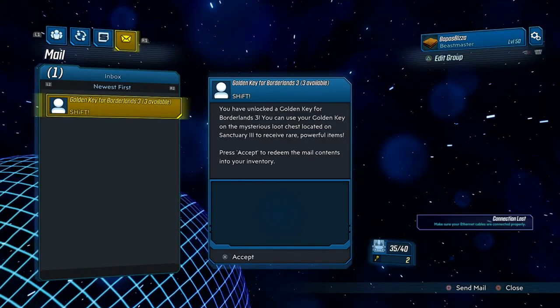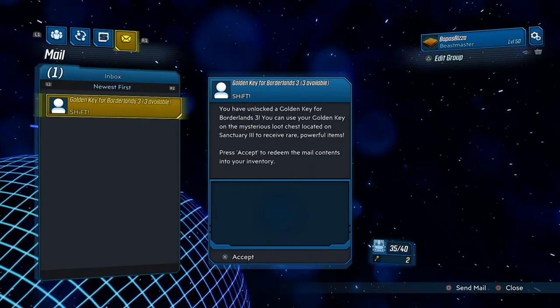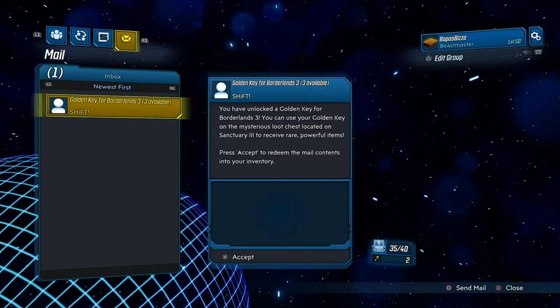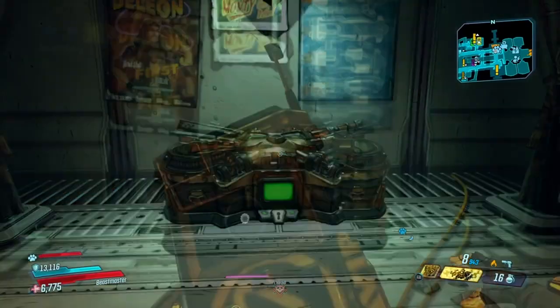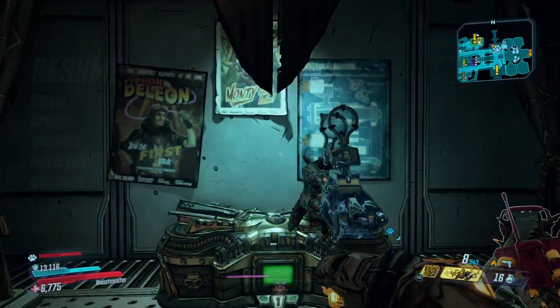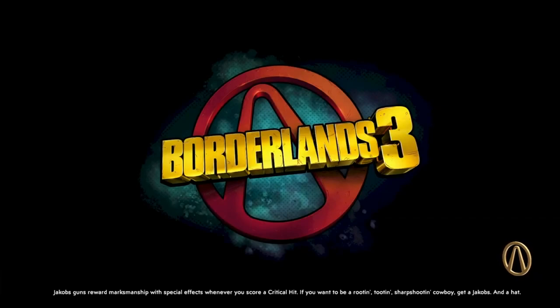Now that I've disconnected my internet — as you can see in the bottom right it says 'Connection Lost' — I can now redeem these keys. I'm going to redeem them right here, then check my inventory. I should have five keys — and yes, just like that I do. Now I can freely quit the game and still keep my golden keys as well as the item still in my mailbox.